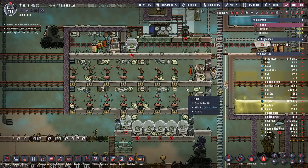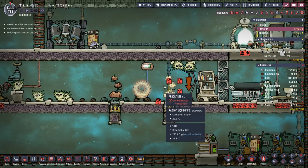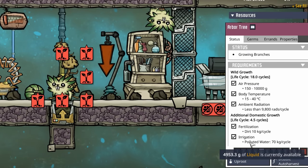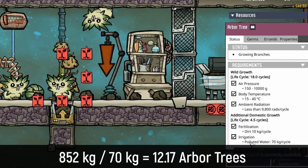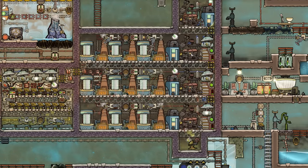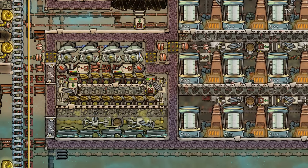On this planetoid we're feeding 14 arbor trees. Add in two more on Frostine and that's a total of 16 arbor trees. When we did the math we realized we only had 852 kilos worth of polluted water to work with. Each arbor tree requires 70 kilos of polluted water, which means that one geyser can only support a little over 12 arbor trees. That presents a problem because this entire colony is running off that lumber — turning it into ethanol, feeding petroleum generators, and taking the polluted dirt from the ethanol distilleries to provide oxygen.